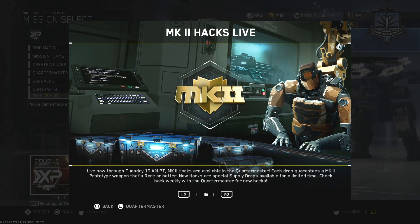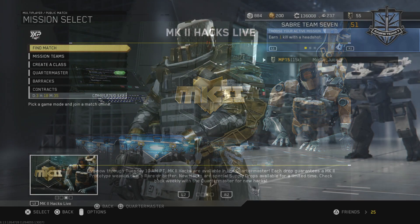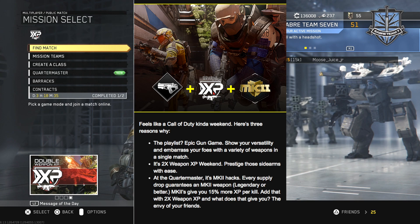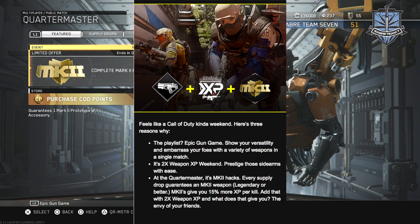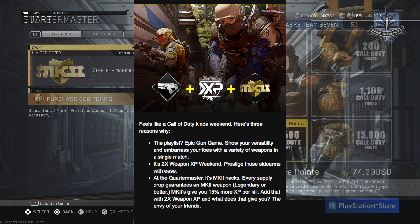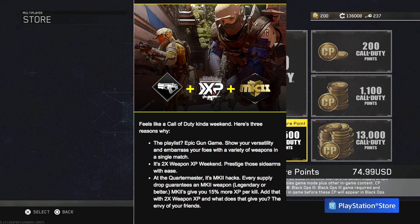But oddly enough, I also got an email today, and what that email reads is: 'At the Quartermaster, it's Mark 2 Hacks — every supply drop guarantees a Mark 2 weapon legendary or better.' So now I'm completely confused. Am I getting a rare weapon or better, or am I getting a legendary weapon or better? Am I even going to get a weapon in this Complete Mark 2 Hack?